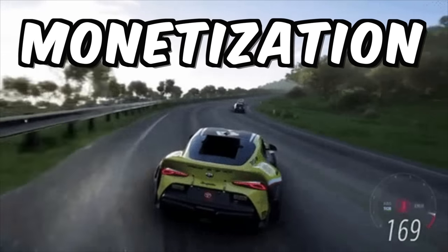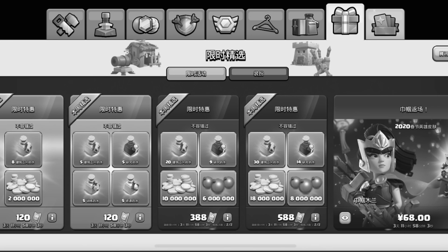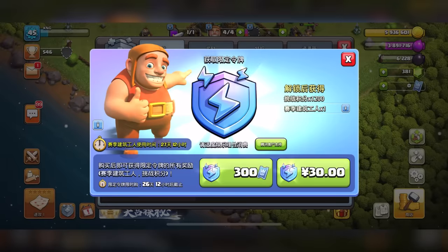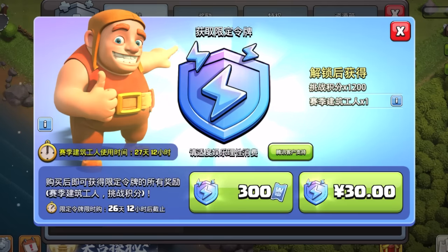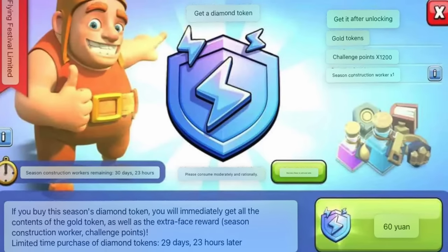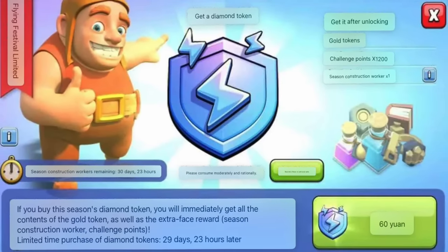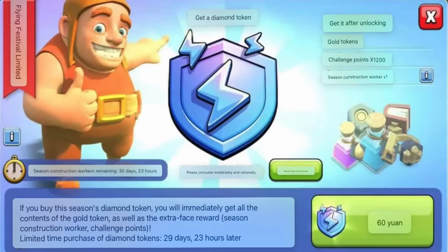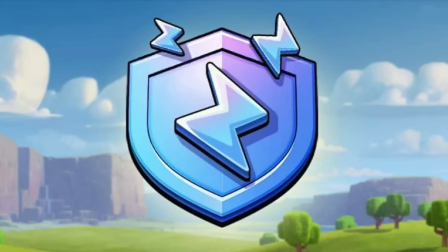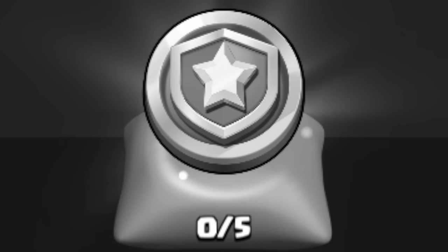Continuing on the path of monetization, I wanted to take a look at the season pass. There are a few key differences, but the most obvious one is that there is now a diamond pass option. It doesn't seem like the diamond pass has its own track, but it does have exclusive rewards, including gold tickets, 1,200 challenge points, and an extra seasonal builder — the 7th builder. I wouldn't be surprised if the global version gets a diamond pass sometime in 2024, but obviously without those gold tokens.